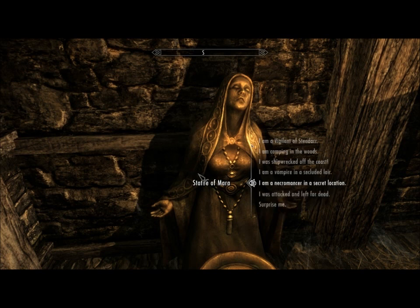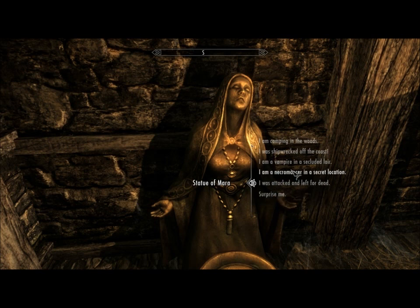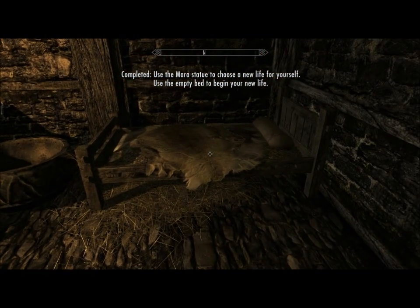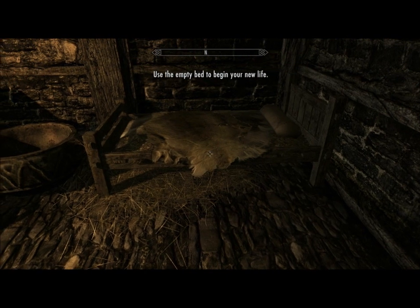Necromancer in a secret location — that's the one I'm going to pick for this character, so we'll see that. Or you could just have it surprise you with any of these options and any sub-option for them. So let's click the Necromancer. Then what you have to do is click the option and sleep in the bed, and you start out wherever you chose.